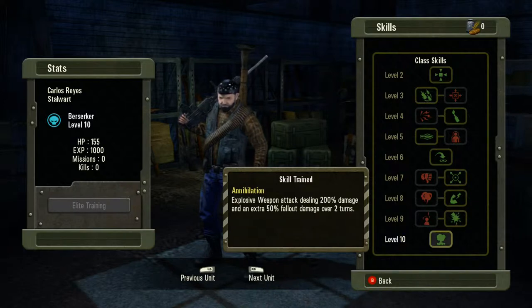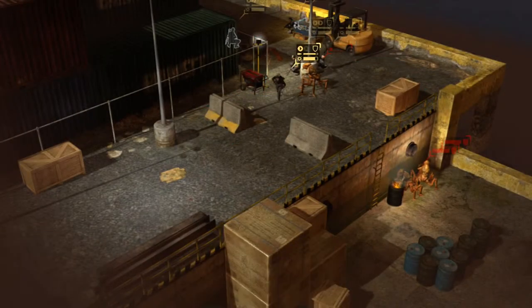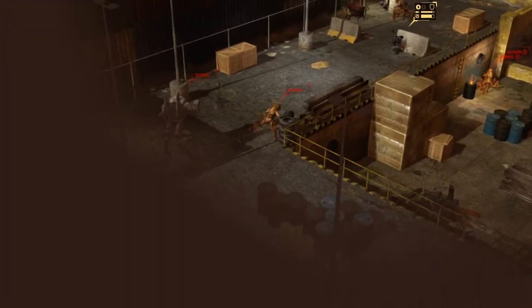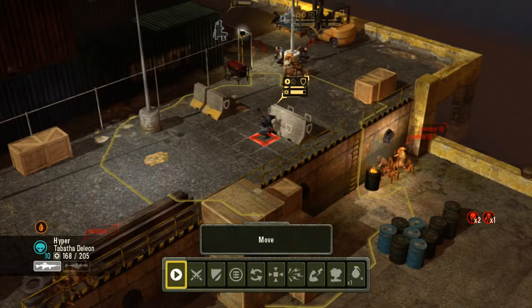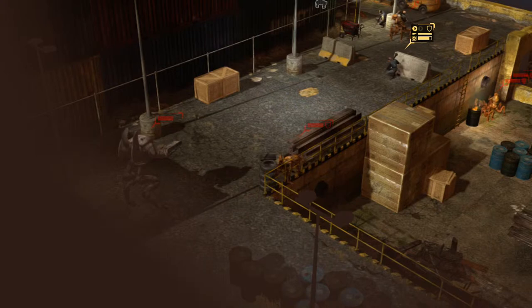As you can see here, a very robust skill tree. We're going to go out into the play field and I'm going to show you a couple of those. The first one I'm going to show you is something called Annihilation — an explosive weapon attack dealing 200% damage and an extra 50% fallout damage over 2 turns.